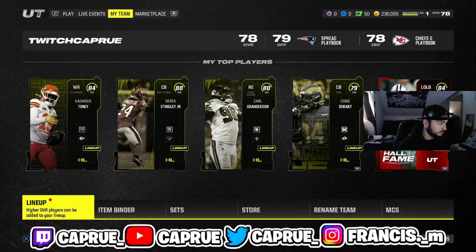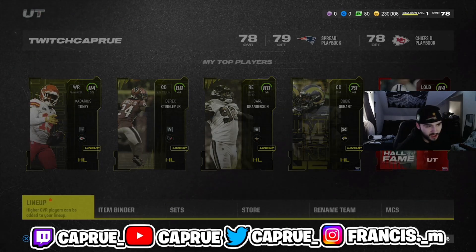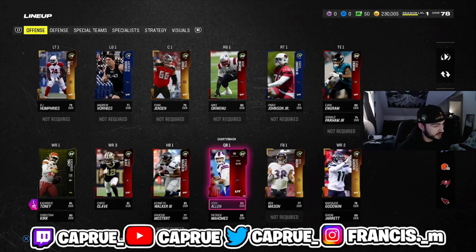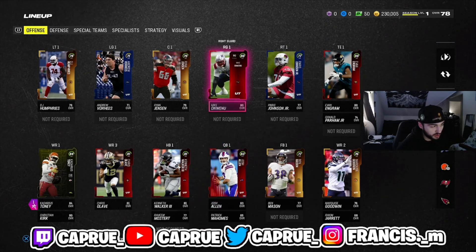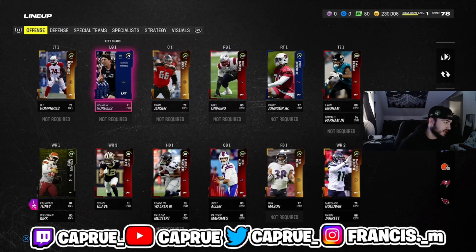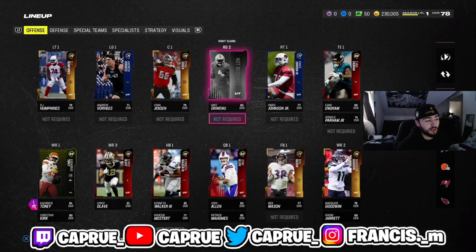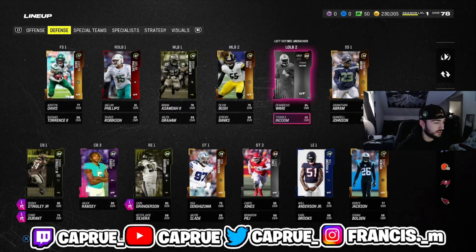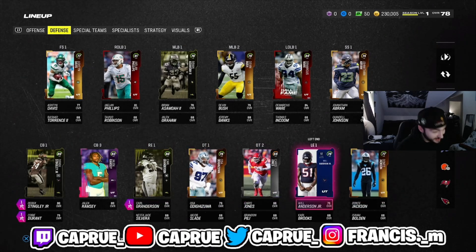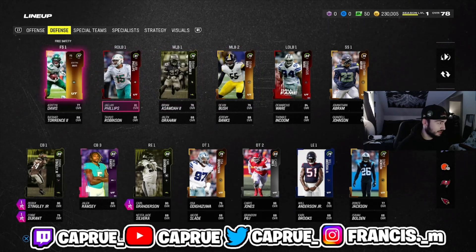Before we get into this method, I want to say the methods I've been doing have been working. I know my team's not anything crazy, but we got ourselves a budget team right here. Instead of making a budget video, if you guys don't have that many coins, this is definitely one of the best budget teams in the game right now. My O-line is just very random, but when I played, my O-line was actually good. When I flip to my defensive side, this defensive line is insane — between Granderson and Anderson, these guys have combined for like a million sacks already. I'm not good at gameplay, but these are some budget beasts right here.